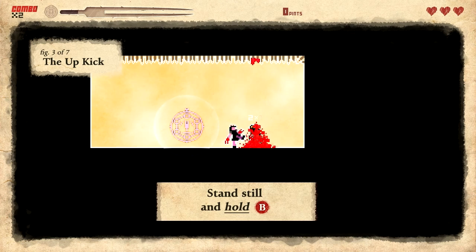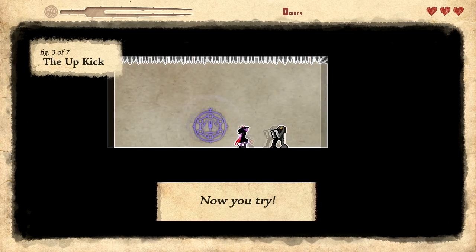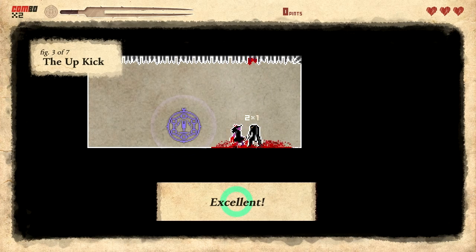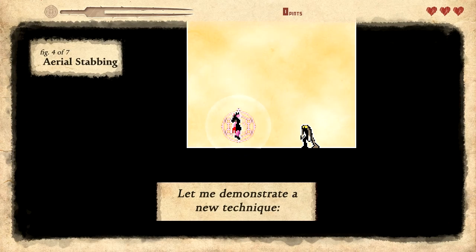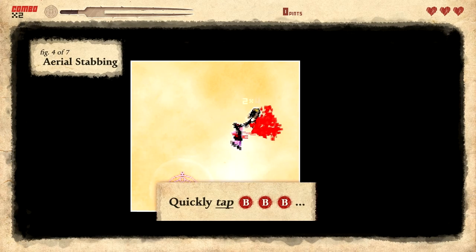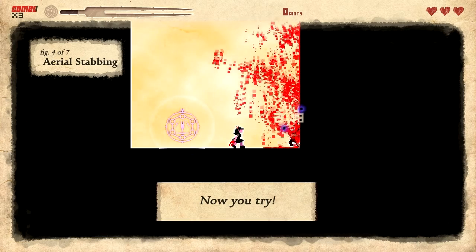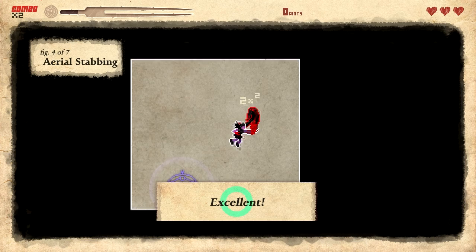New technique: stand still and hold B. I'm playing this on a controller — a Logitech, like a G310 or I don't even know what it is anymore. Aerial stabbing — whoa, that's crazy! I have to go close, kick it, jump. That's awesome. I'm totally gonna forget how to do that. Shift enemies around in midair by pressing left or right while stabbing them.